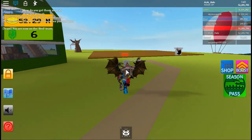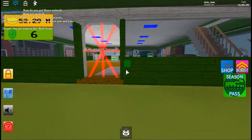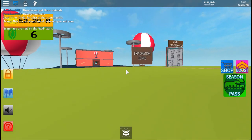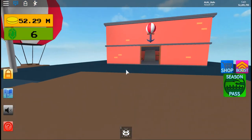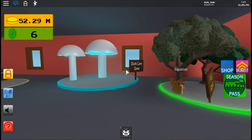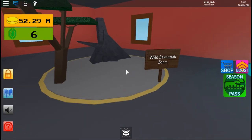Hello, this is Alaal1234 here and today I will be showing you how to get the Antelope in Creature Tycoon. So you're going to have to go to this place over here. This is where you can go to for all the other places. And you're going to need to have unlocked a Wild Savannah Zone.